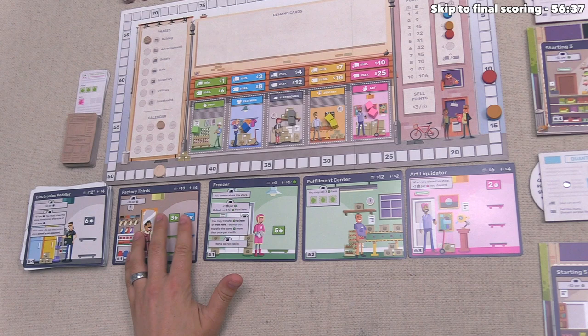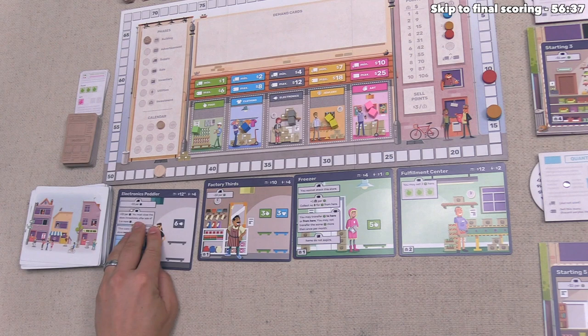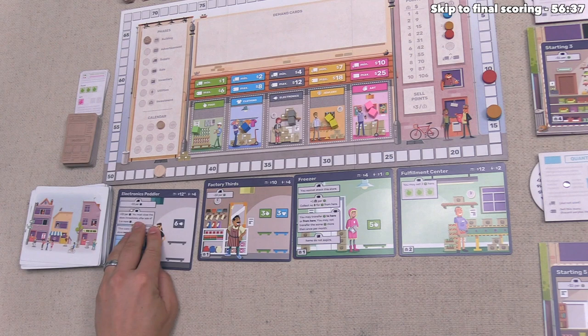Since the building phase is over, we discard the oldest card from the market. Since one building was taken this round, only one card is removed. We slide the remaining cards down and reveal one more building: a fulfillment center that lets you sell up to two electronics onto it each round.